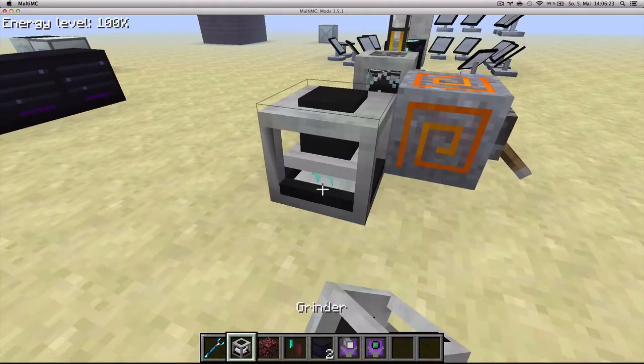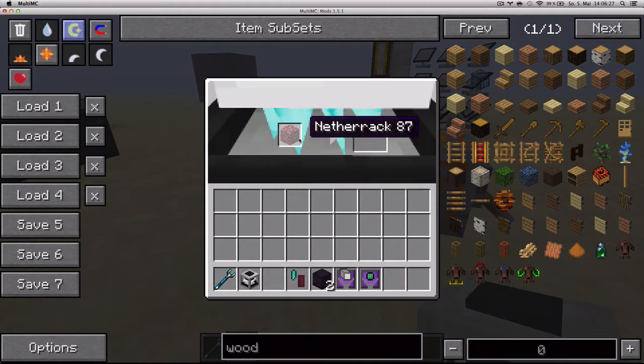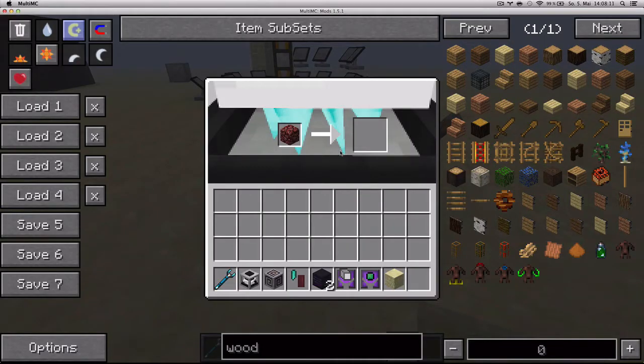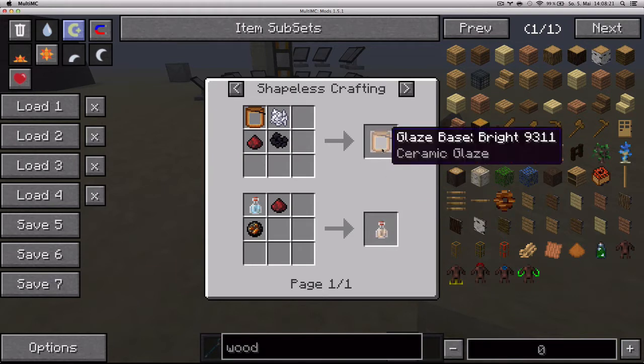The grinder has a new recipe added to it. Netherrack will produce netherrack powder — just give it some time and you'll see the recipe taking place. You'll get one piece of netherrack powder, which you can use to make aqua regia and glaze base bright.